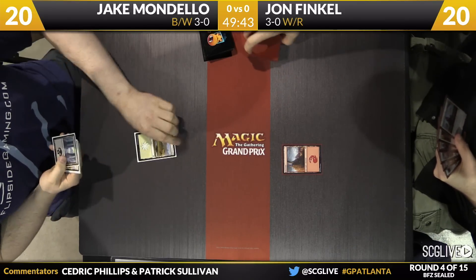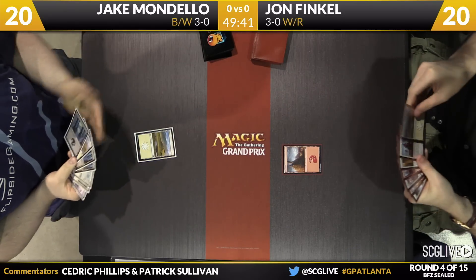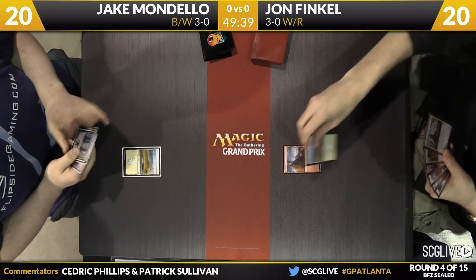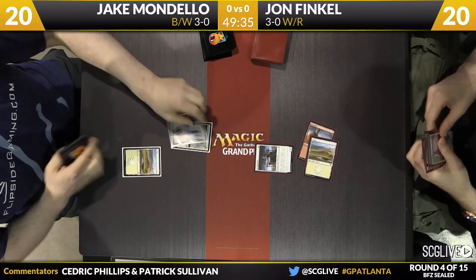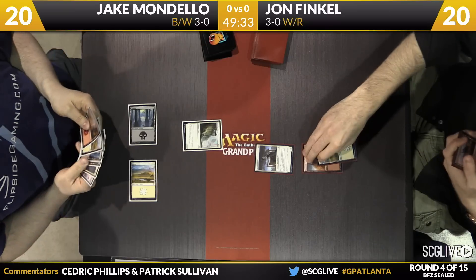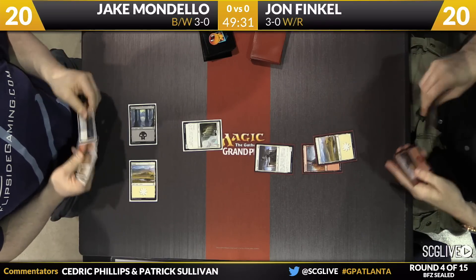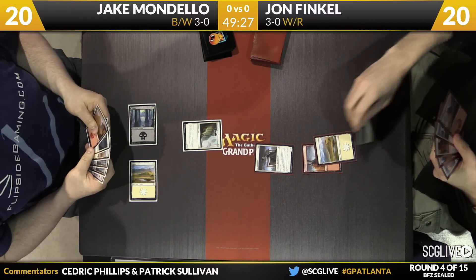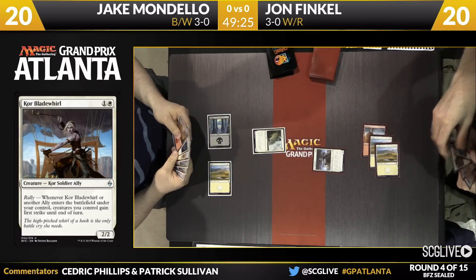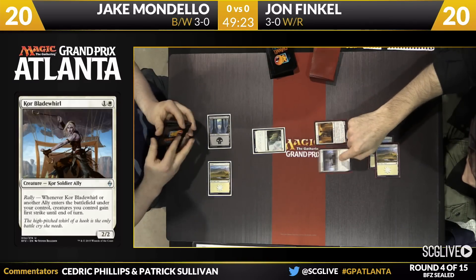Mondello will draw. He'll play a Plains. Black, white versus white-red here. Finkel with the Plains, and he's got a Core Blade World. Fortified Rampart here for Mondello — a player who's put in quite a bit on the Open Series, had some success there. Now he's working his way into the Grand Prix circuit and the Pro Tour circuit. Saw him at Grand Prix Seattle-Tacoma last weekend, played Reanimator there.